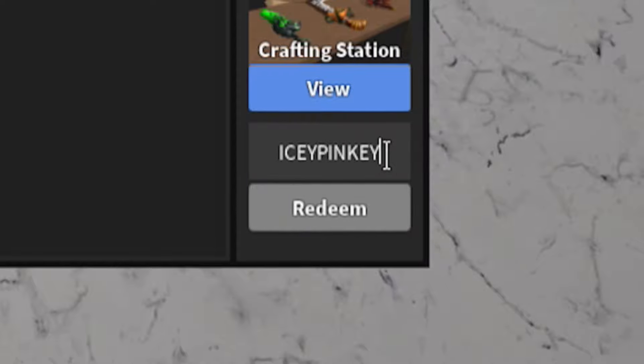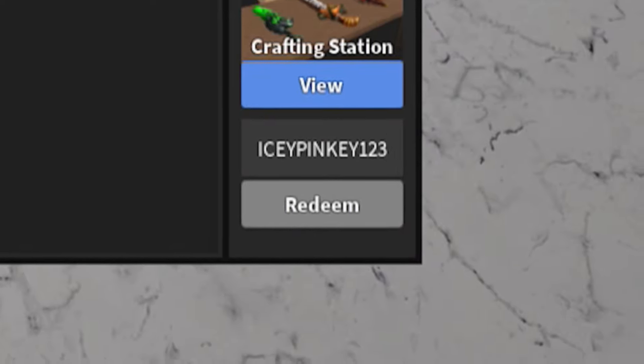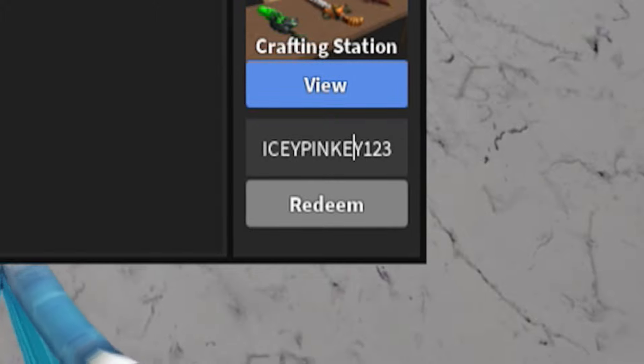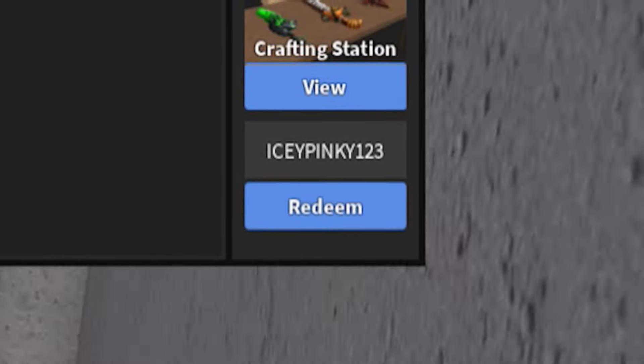Next, redeem the code 'iceypinky123' — I-C-E-Y-P-I-N-K-Y-1-2-3. I accidentally put an extra letter before, but there we go.